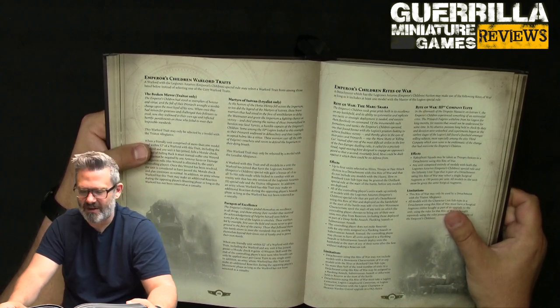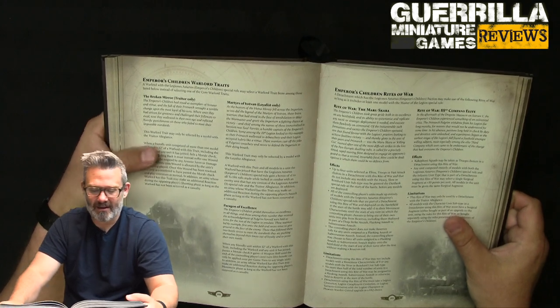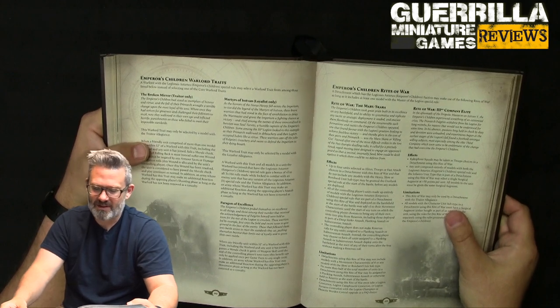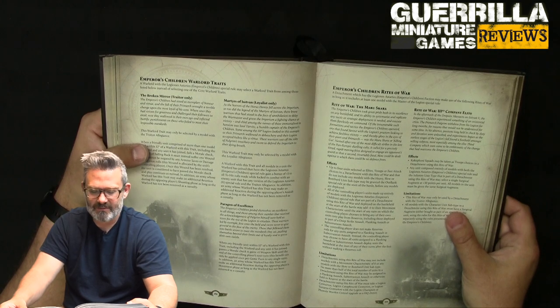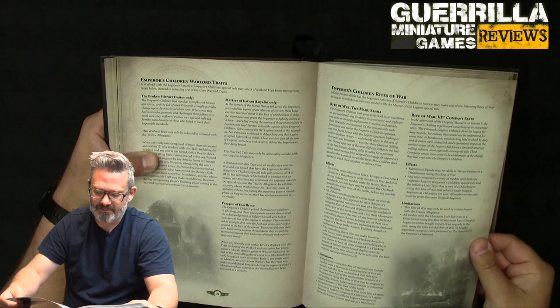Martyrs of Isstvan is the loyalist-only one. A warlord with this trait and all models in any unit they join that have the Emperor's Children special rule gain plus one to all hit rolls while locked in combat with any enemy unit that has the Legion of Astartes Emperor's Children special rule and traitor allegiance. In addition, your warlord can make an additional reaction in the assault phase as long as they're still alive.